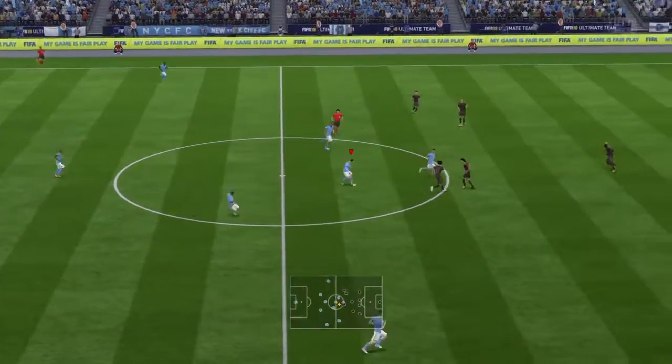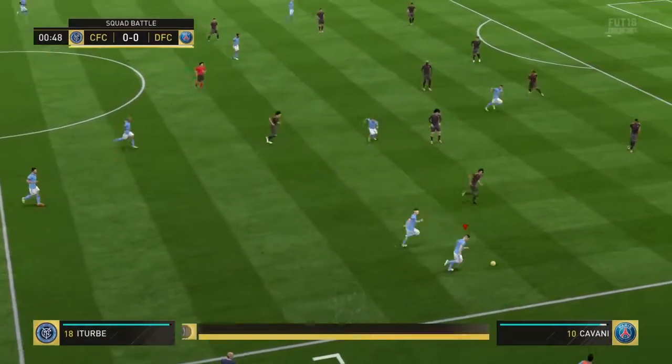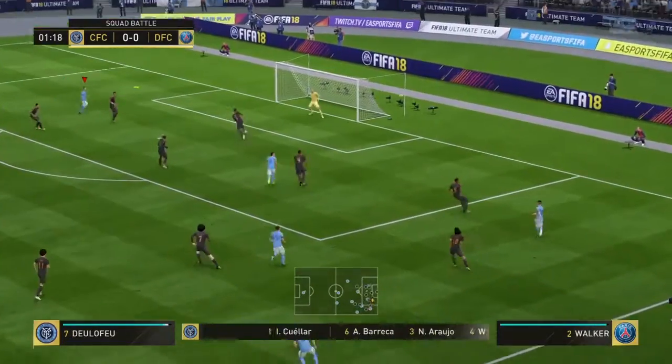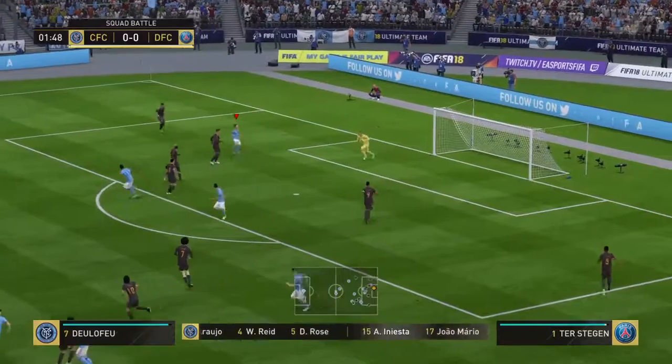The referee signals and off we go. This is how the hosts line up today — Iniesta plays with Moussa Dembele in the center of the pitch. And here's the shot — that's great work by the goalkeeper.